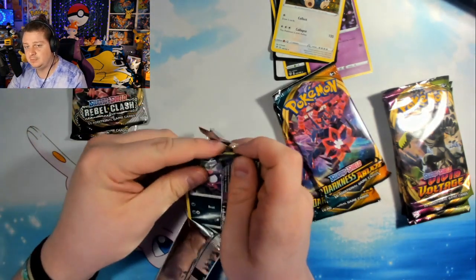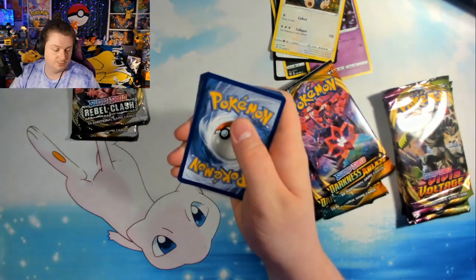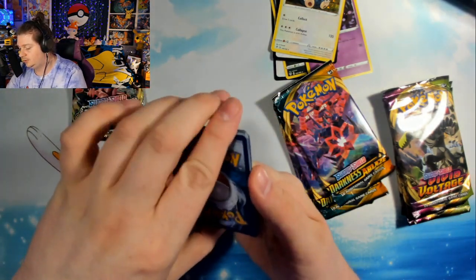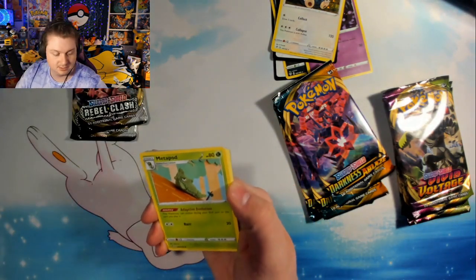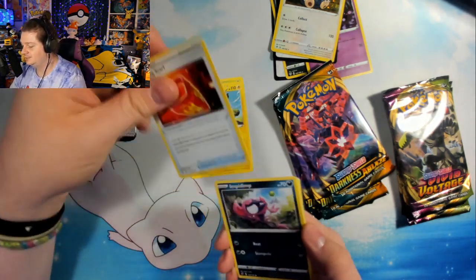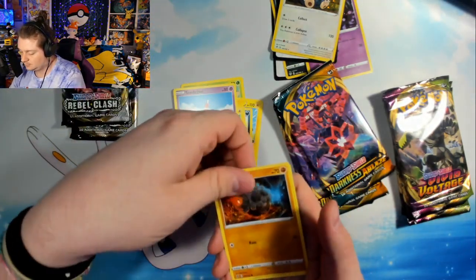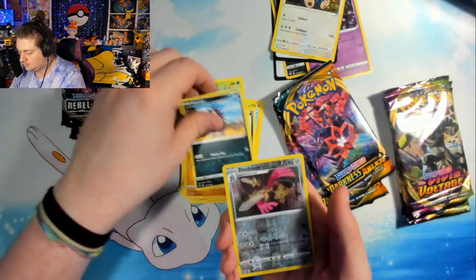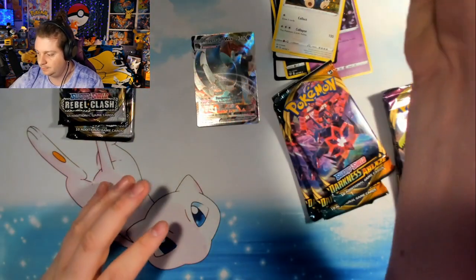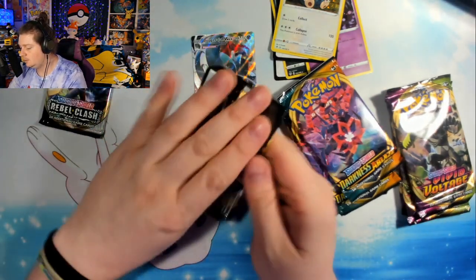Rebel Clash ended up sneaking up on us, I feel like. Everybody kind of slipped on it when the set first came out. And the Goldfrost Moth, we pulled it pretty much on release. Oh my goodness — I see something. Is that a freaking rainbow? Don't tell me Dollar General has done come through. Copperajah — not bad. Can't be mad at that. Full Art!